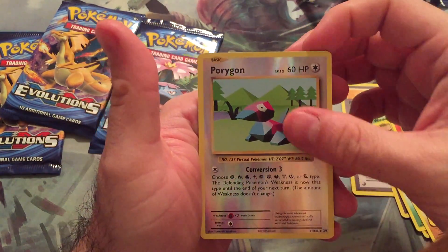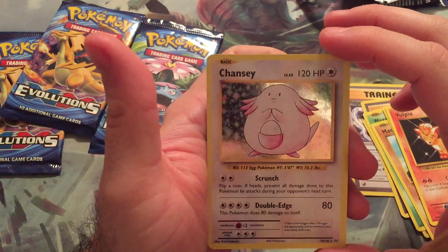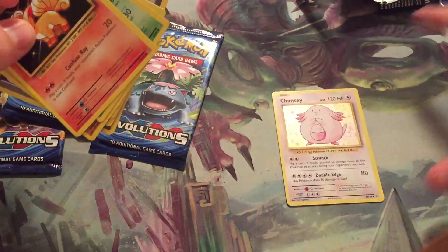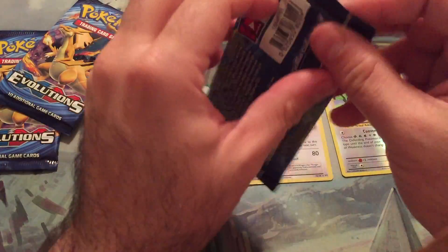And our rare is a Chansey — a foil Chansey. Awesome. That's cool. Love that.